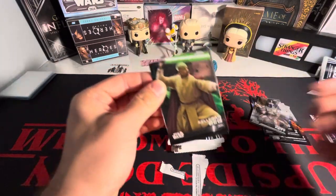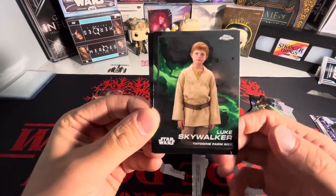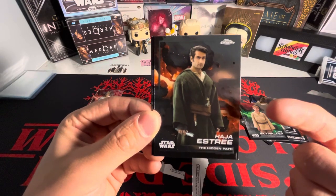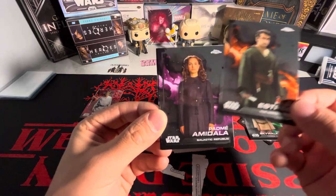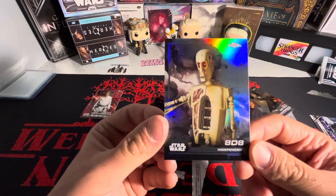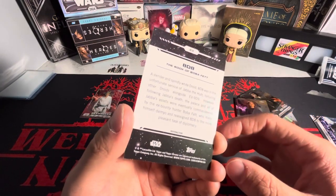Let me know down below if you guys have opened this before. We've got another Luke to go with that one — nice. We've got Haja Estry — I think this guy was in Marvel Eternals, definitely buffed up for sure. We've got Padme Amidala — you love to see it. And a refractor of 8D8, looks kind of like C3PO, from the Book of Boba Fett.